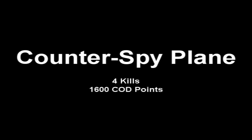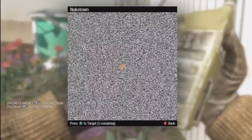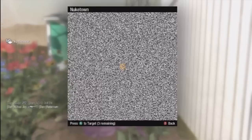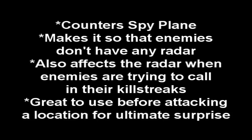The Counter Spy Plane requires four kills. What this does is block out the enemy's radar so they cannot see you whenever you are firing. Normally you show up on the enemy's radar when firing your gun if you don't have a suppressor on it. If the enemy is using a Spy Plane or you are firing, you can use the Counter Spy Plane so they cannot see what is going on.